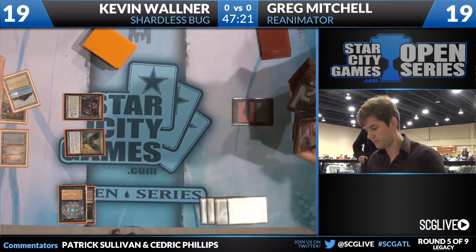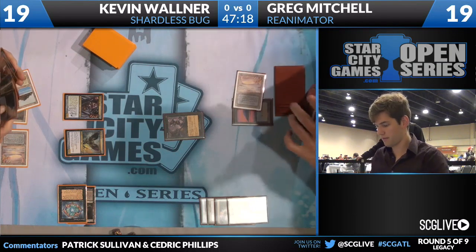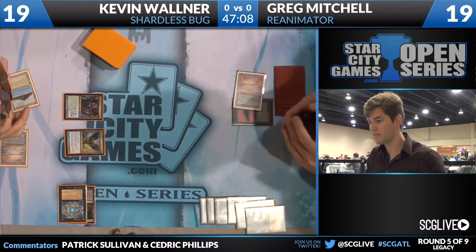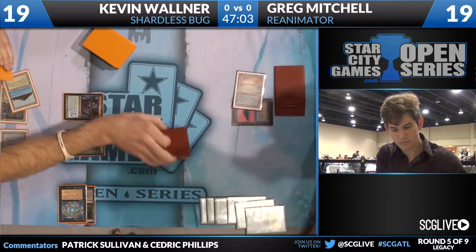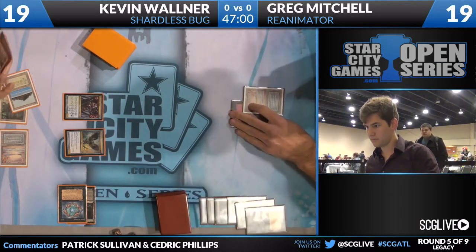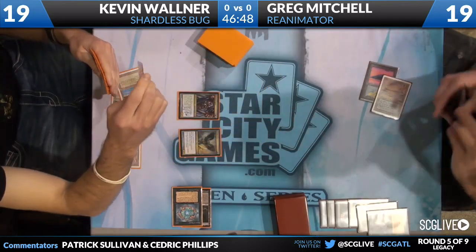If only that one were free. We do see the Fetch Land cracked on Kevin's end step by Greg, and we're going to see an Entomb! Kevin cannot fight over any of this game one. So Griselbrand is going to go to the graveyard. Entomb — a very, very powerful tutor spell, putting the creature into the graveyard. It can be any card, which is kind of unique. This was a card that was unbanned last year, and this is where things can spiral out of control.